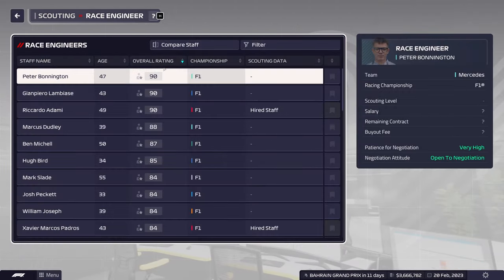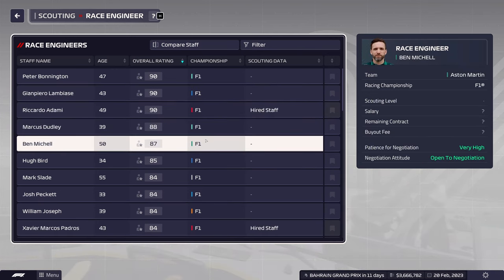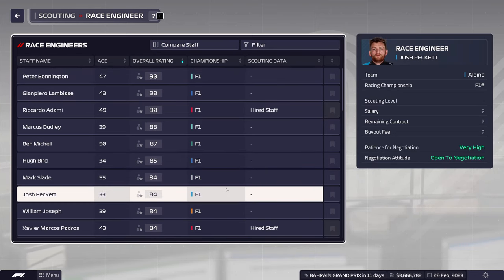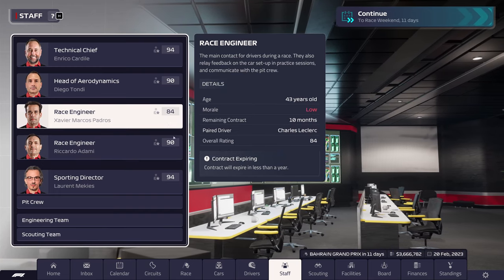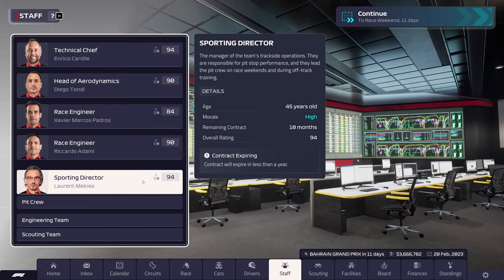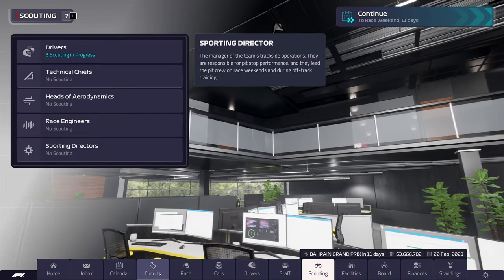Our race engineers are number three and number ten. Red Bull and Mercedes have better engineers than we do. Lewis has the better race engineer. Morale is low — they remain in contract for 10 months, so we only have these guys for the season. We'll have to sign all these guys. Our sporting director is number two or three.